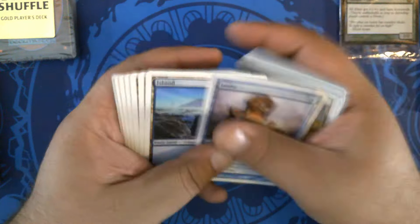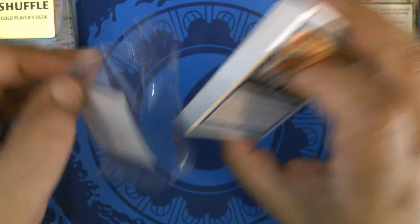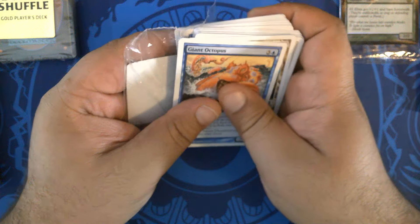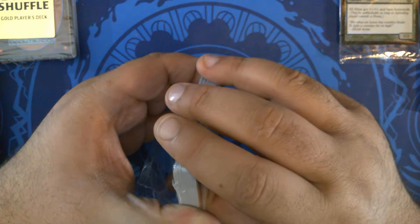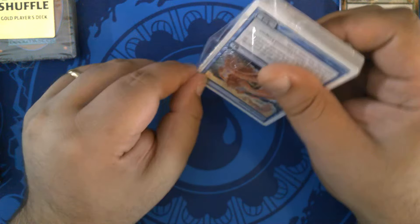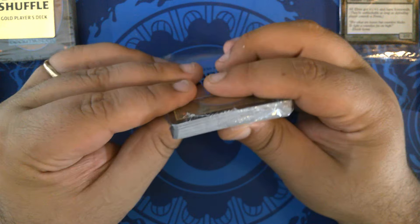I have noticed a few more people going back and playing with white border basics since the Mystery Booster 2 release — white border is making a comeback, which is just absurd to me. I remember white border things being the cheapest and everyone hating them, and black border was king. Now apparently it is trendy to play with white border stuff, which is just so absurd. Times change and I feel old.